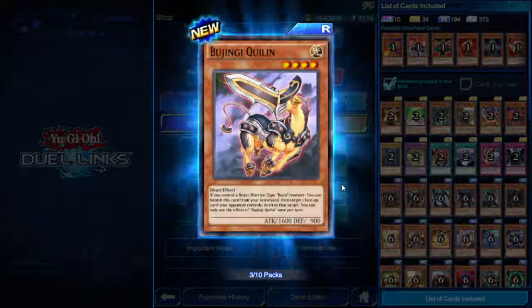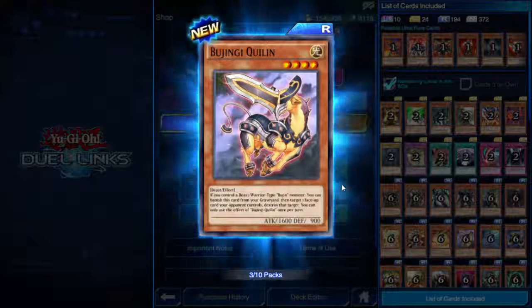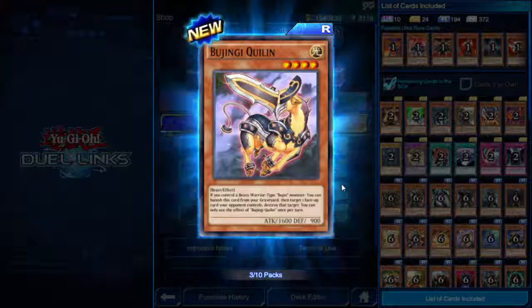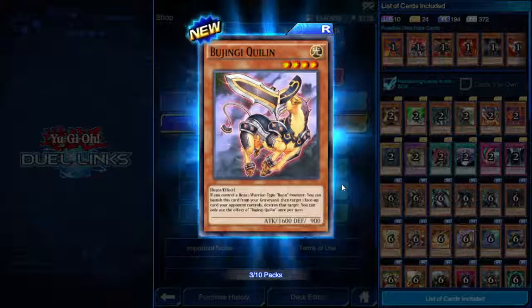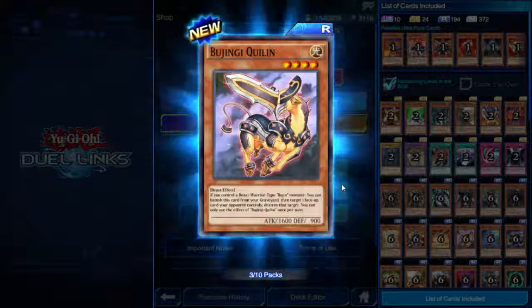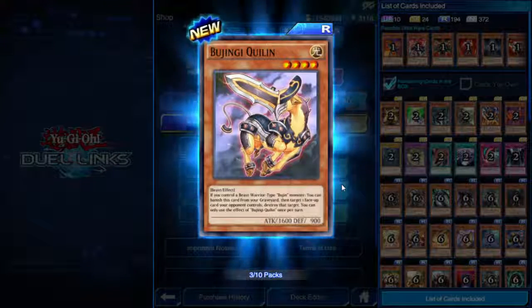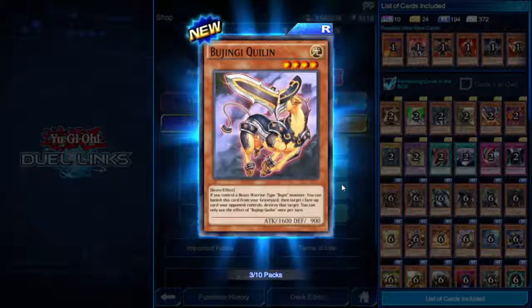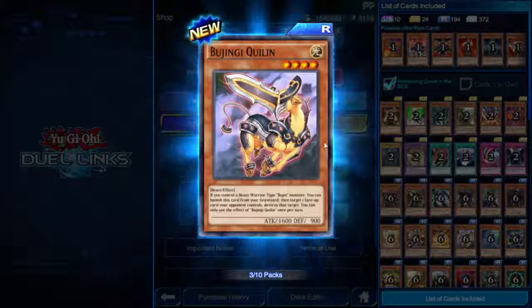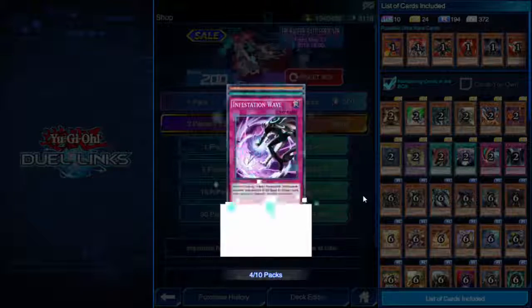Bujingi Quillen, four star Beast, 1600 attack, 900 defense. If you control a Beast-Warrior type Bujin monster, you can banish this card from your graveyard, then target one face-up card your opponent controls and destroy it. Once per turn. Just being able to pick any face-up card your opponent has and destroy it is a little overpowered.